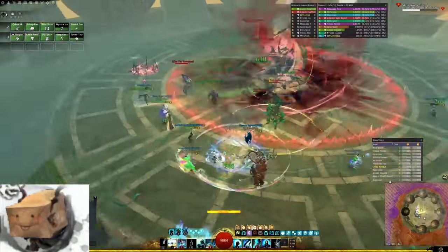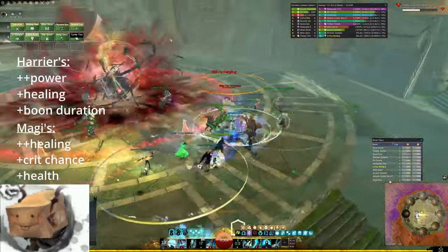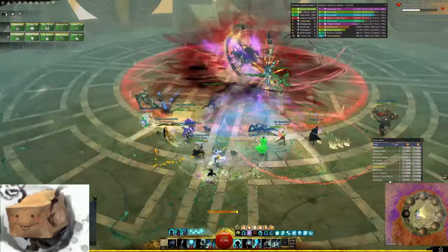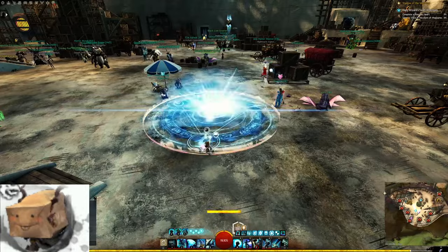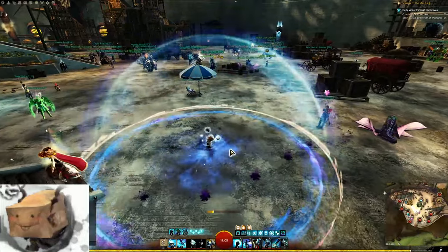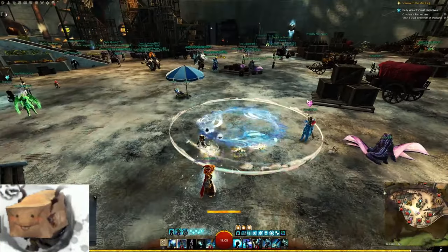This build uses every healer's favourite full harrier's gear. You can replace the backpack with a magi's piece if you're really trying to optimise, and all of your gear is ascended, as we will slightly overcap our boon duration when we add in the concentration sigils and runes of the water. Our weapons are Axe and Shield for CC, boon coverage, Aegis and projectile hate, along with Staff which has a couple of very strong burst heals.